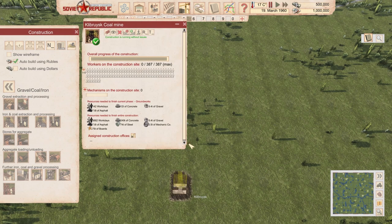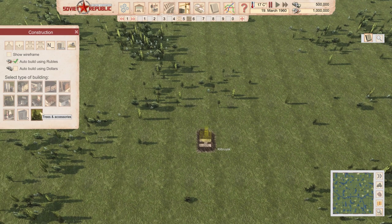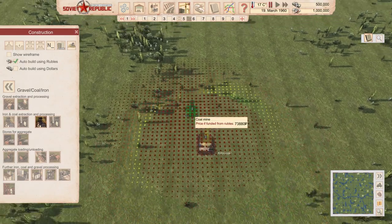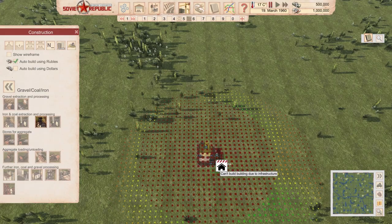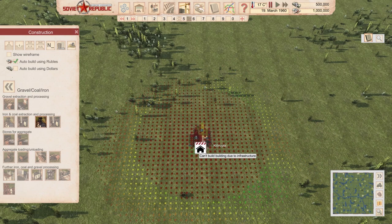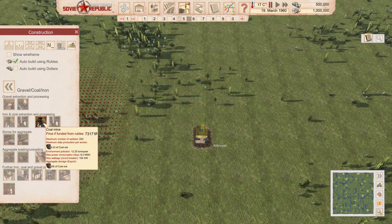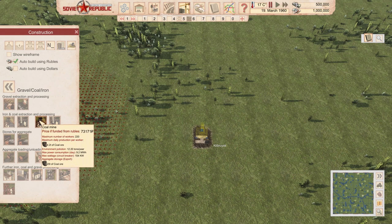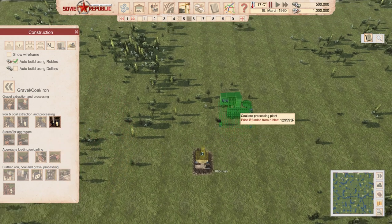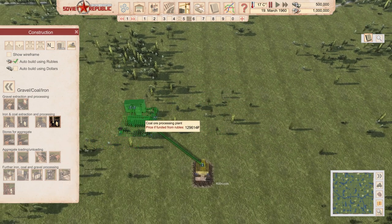This is going to be quite a complicated setup. We have our coal mine over here — I placed it in the middle of the green zone, it should have quite good resources. The quality of the source is not the main issue. If you have a high quality source you will produce more coal than you can process. Bear in mind that these kinds of mines can operate up to 300 tons a day, and your processing facilities can only process 200 tons a day, potentially going up to 400 or even 500 tons a day.